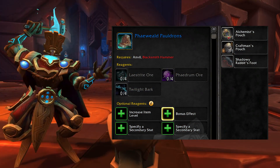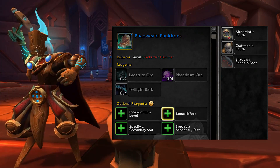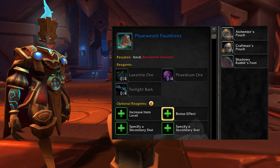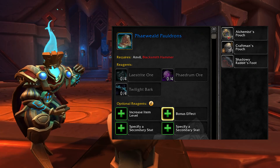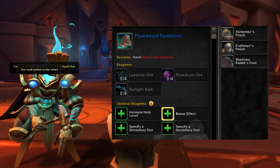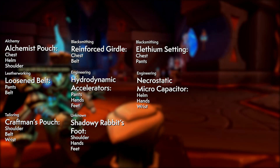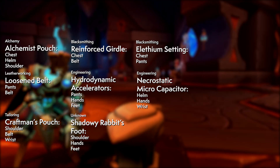Now let's get to the optional reagents — the attachments you get to add to recipes to customize your crafted pieces to provide power, utility, and control. Some of these reagents can be made by your own profession, while many will not. This is just one of the ways professions will be dependent on each other in Shadowlands, which ought to make for an interesting and fast-moving economy.